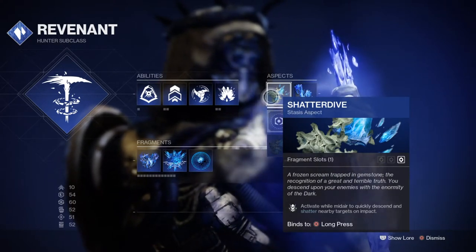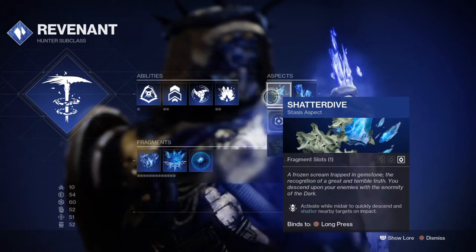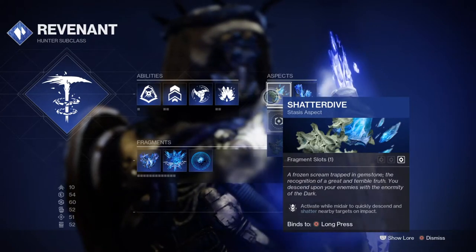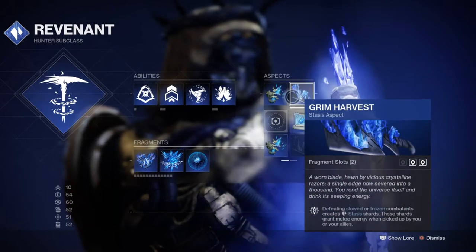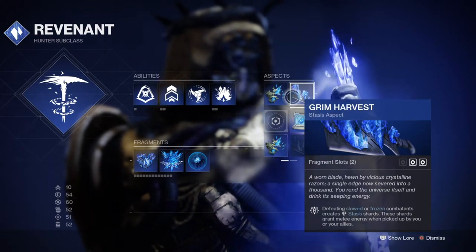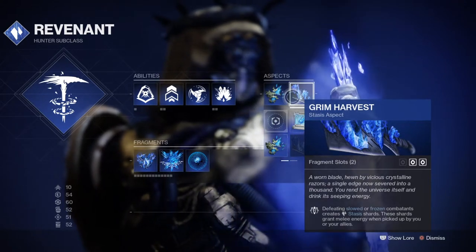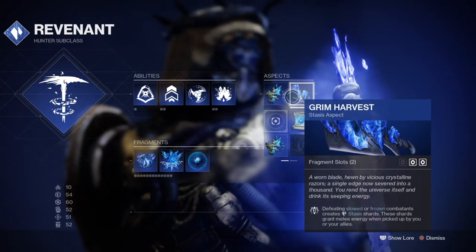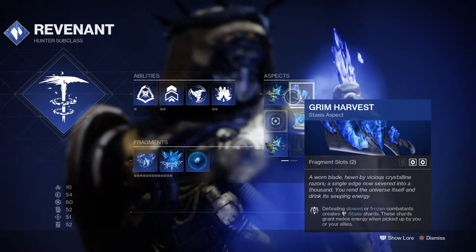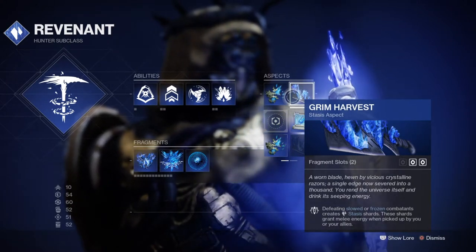Our aspects will be staying the same as they will greatly benefit the fast ability energy we can garner from using both. Shatter Dive will help us shatter glaciers and combatants with ease alongside our glacier grenades, and Grim Harvest's Aspect will provide us with stasis shards that will regen our melee energy and work alongside the elemental shards mod. We can of course change Shatter Dive to Touch of Winter instead for an extra stasis crystal via our grenade use.